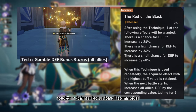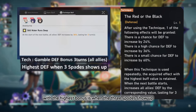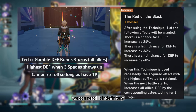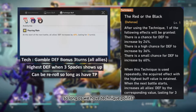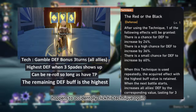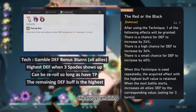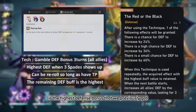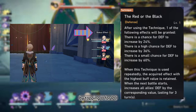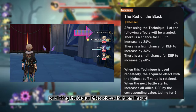His technique is another gamble to obtain a defense bonus for all teammates for 3 turns, with the highest bonus occurring when 3 spades show up. We can reroll it indefinitely, so long as we have technique points, until we get the highest defense bonus we desire. If we accidentally click his technique again before entering battle, the remaining status reflects the highest defense bonus we previously got. We can check how much defense bonus is active by tapping U on PC, or clicking the status effect above the team lineup.